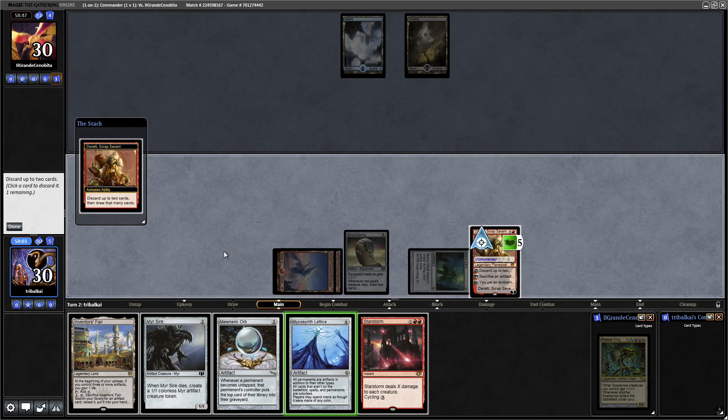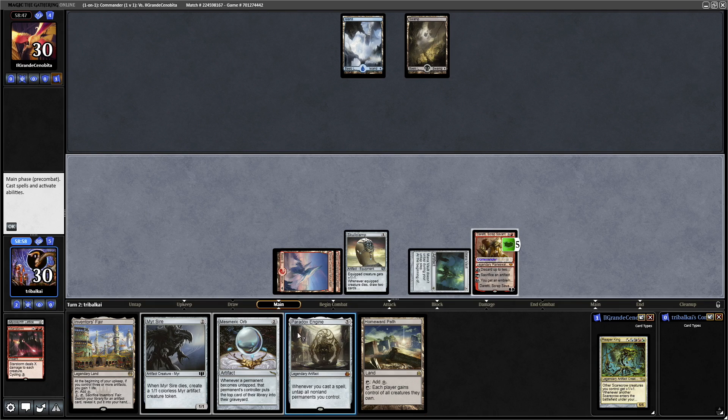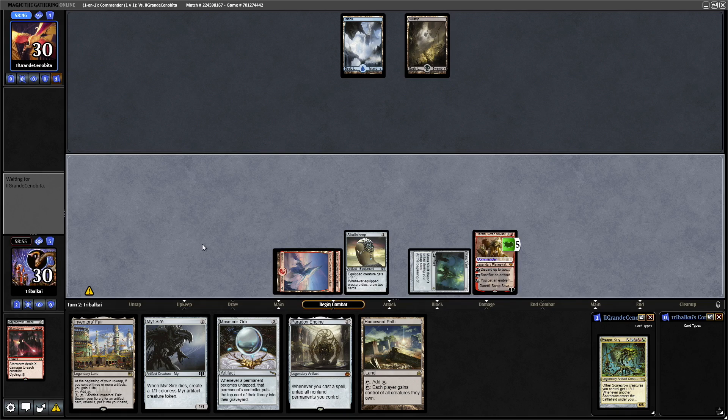Let's get rid of Mycosynth Lattice, and I don't think we're going to need Star Storm this early on. A Paradox Engine — which is legal in 1v1 — and that's really good with a Mana Vault in play.